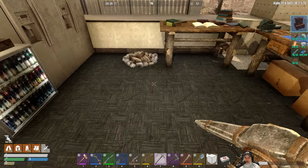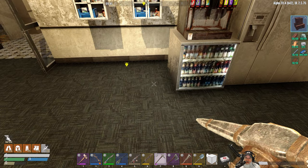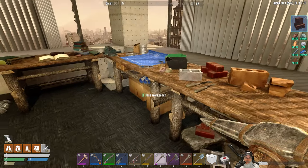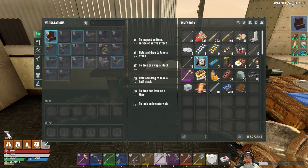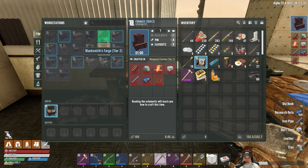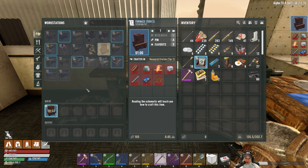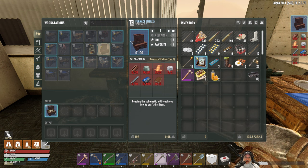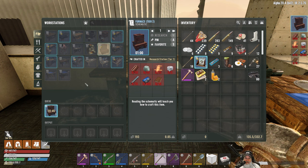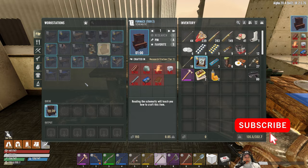I have gathered in my inventory everything we need for the tier two furnace — you can see it pinned in the upper right hand corner. I already know how to make the tier two blacksmith's forge, either learned that earlier or found the schematic. We're going to learn the furnace first, then see what we need to make it, because we need 50 steel ingots for the tier two blacksmith.